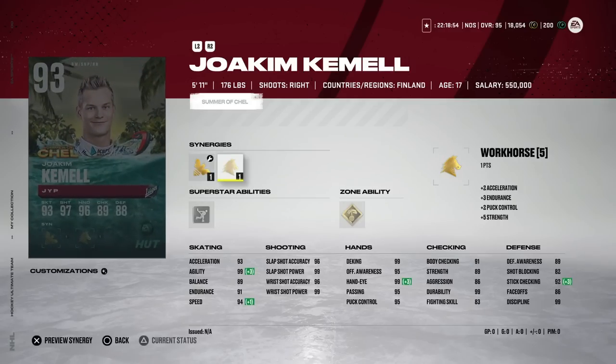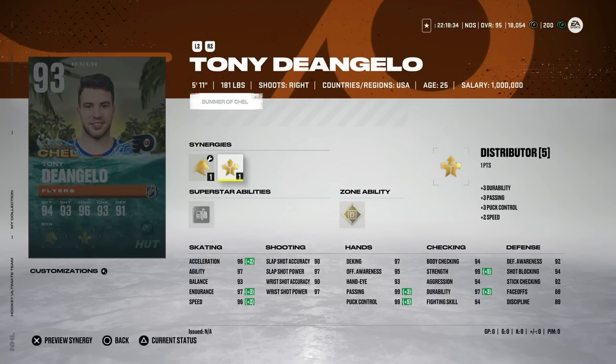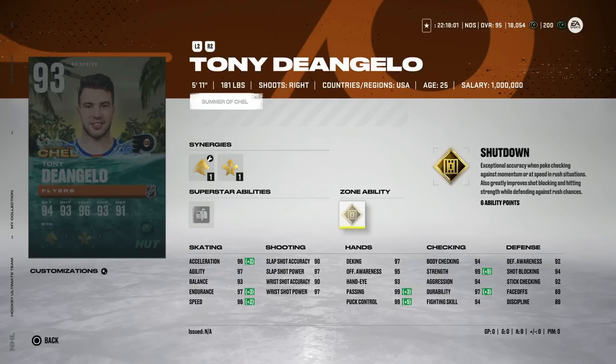Joaquin Comelle fell quite a bit in the draft — one of the more stunners we saw. He started the season as one of the highest-rated draft picks. His card has 94 speed and 95 acceleration, a very good card all around — the 93 Joaquin Comelle. Tony D'Angelo goes to the Philadelphia Flyers in a pretty odd move. I can't wait to see how Tony D works with Torts. He's a very good hockey player and will quarterback that power play.